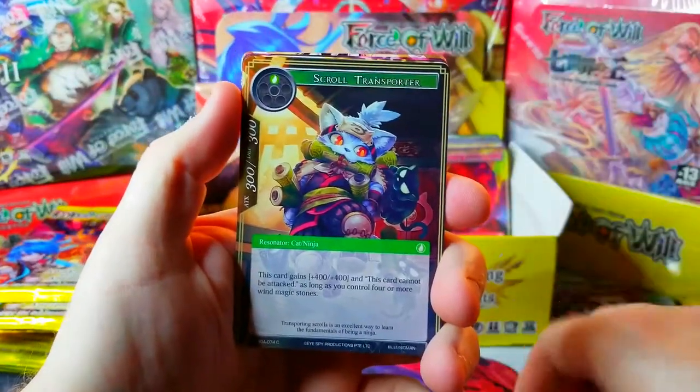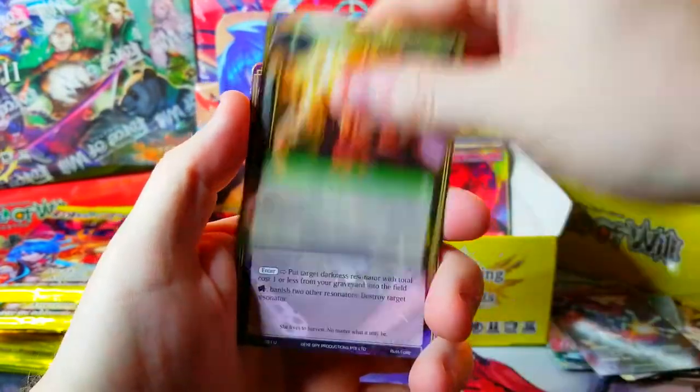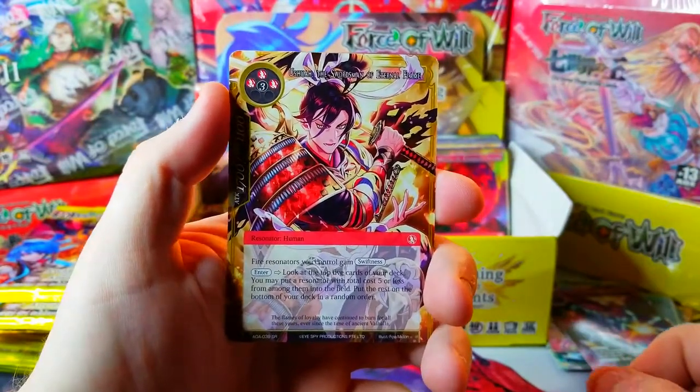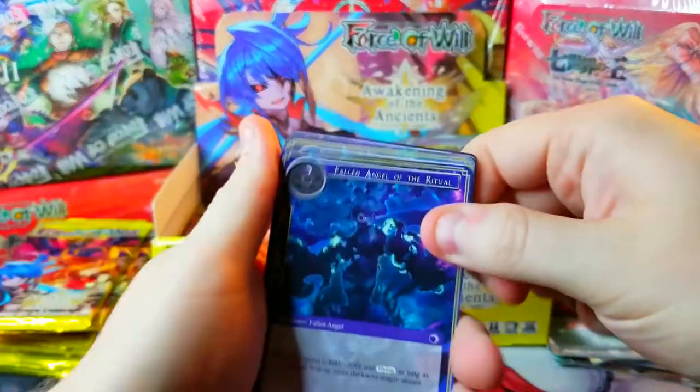Behind it, Fall Into Madness common full art. What will we find in the next pack? Give me a full art J-Ruler please — Barrel, Mountain Dragon, whatever. And who do we got here — a super rare, Swordsman of the Eternal Flame, pretty cool looking. Behind it, Repair Bug.